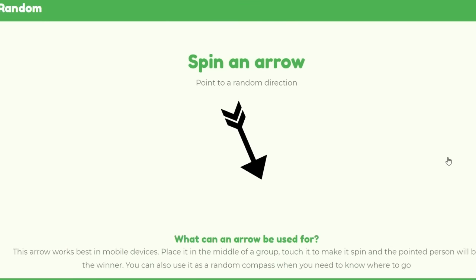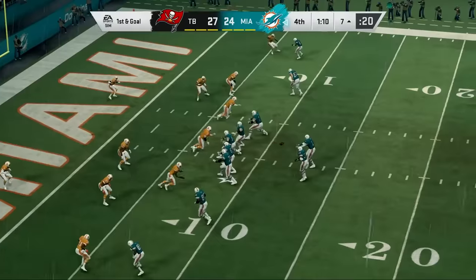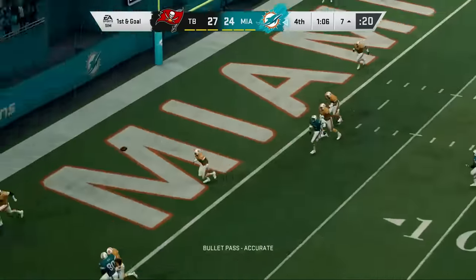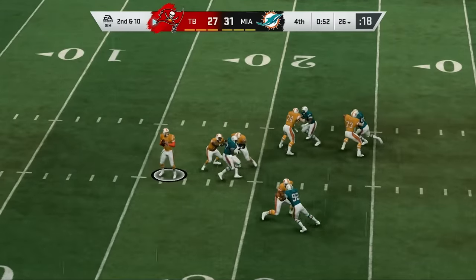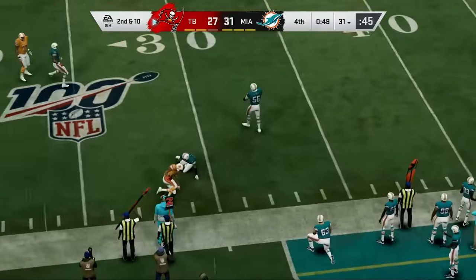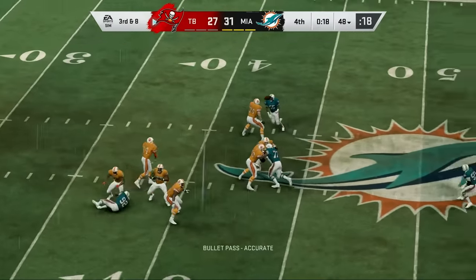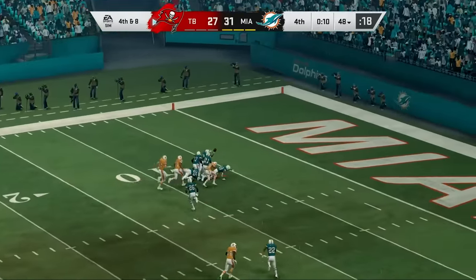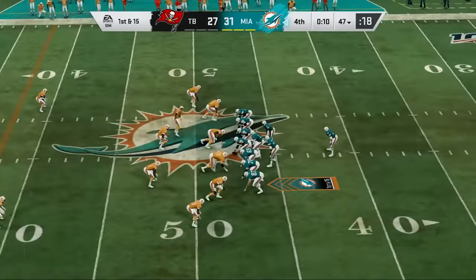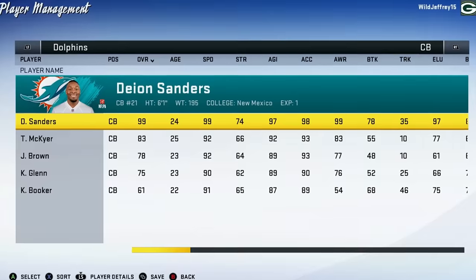Now we're seeing the Tampa Bay Buccaneers — I feel like they just got really lucky against the Falcons. Now they're playing Dan Marino and the Dolphins, and it's a good one in South Florida with the Bucs holding a three-point lead. Marino hurries to the line of scrimmage with a minute 10 left and fires into the end zone — caught for six. Tampa Bay has 57 seconds and all three timeouts. Testaverde converts a third and five, but with 20 seconds left and no timeouts, his deep shot is incomplete. On fourth and eight with the game on the line, it's knocked away — the Dolphins hold on. They take all of Florida along with Georgia. Interestingly, Deion Sanders was the only player on the Bucs who was even over an 80 overall.